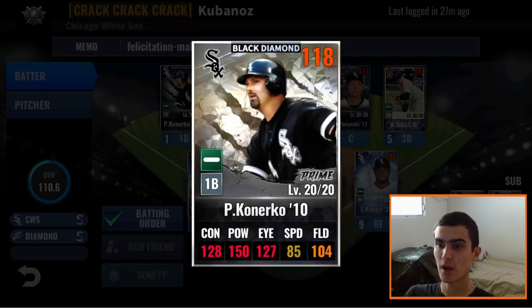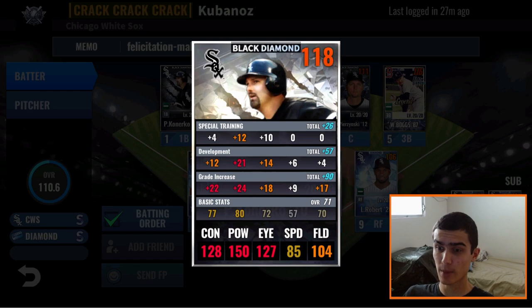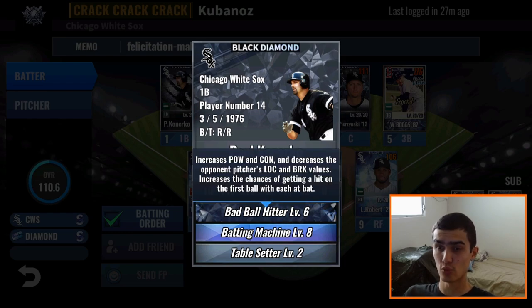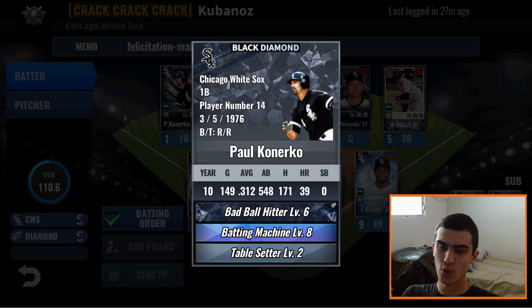Let's start off with your leadoff hitter, and it is a Paul Konerko 2010 Prime. Awesome power looking at it right away, and the train is amazing — 21 to power, 14 to eye, 12 to contact, only 10 to the right side. Perfect train right there. Skills: Bad Ball Hitter, Batting Machine, and Table Setter Level 2. Table Setter is great for a leadoff hitter. Batting Machine is awesome because he'll get on base a lot more, and Bad Ball Hitter is a great legend skill — other than Pioneer, it's the best legend skill. This should get on base a lot and be a great setup hitter for the 2, 3, 4, and 5 hitters. Keep him the way he is, don't change his train — these skills are perfect. The only thing that would be better is higher levels, but this will do just fine as a leadoff man.